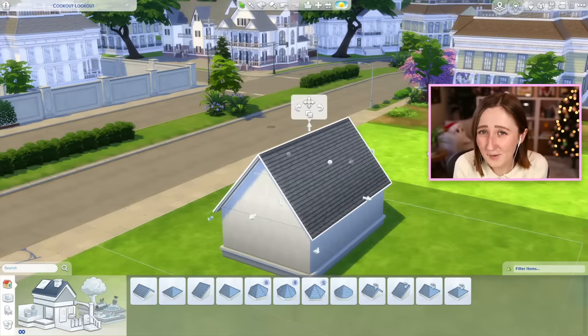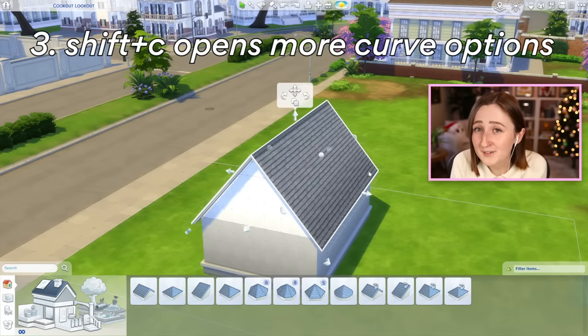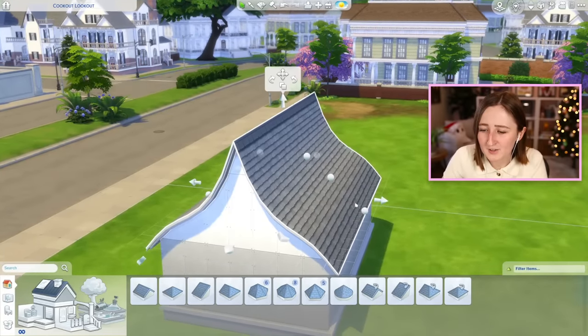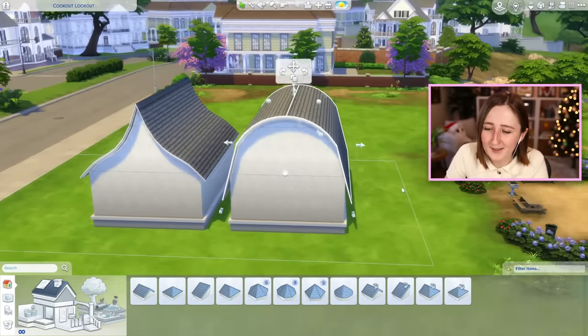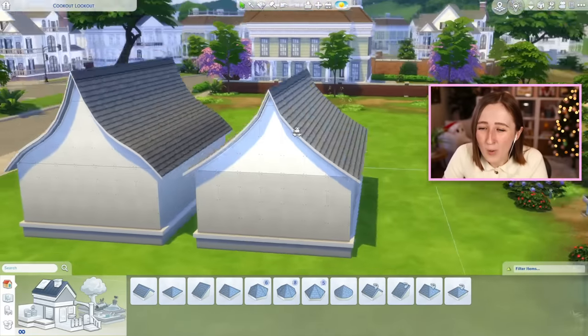The last hotkey I want to show you is for curved roofs. While you're clicked on a roof, you can press Shift+C to unlock more curve options. When you press that, it gives you a couple more dots so you can adjust the curve in different ways. By default you can only adjust it one way, which can get some interesting shapes, but sometimes they can look a little bit pointy.